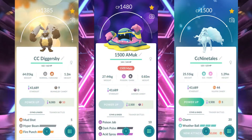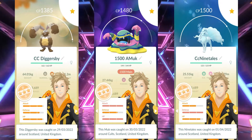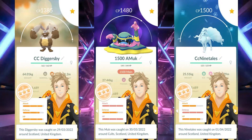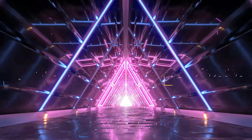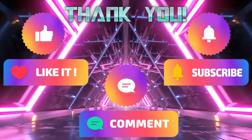Hi there trainers, welcome back to Adamantian Gaming. Today we're going to be playing in the Catch Cup using this amazing team, which I've barely had a loss with. I literally cannot believe it — Diggersby just slays everything, and the coverage that Muk and Ninetales provide in the back handles every team possible. If you like this content, please don't forget to like, comment, and subscribe.